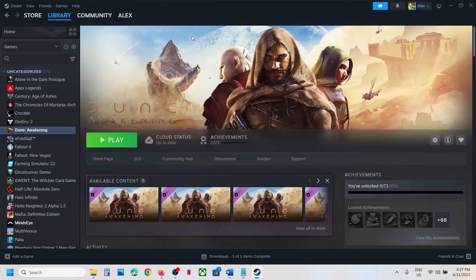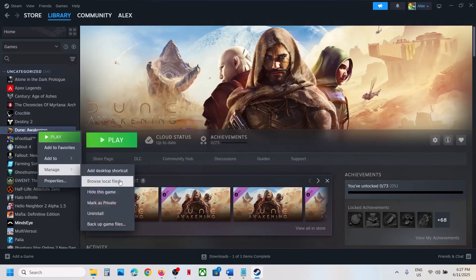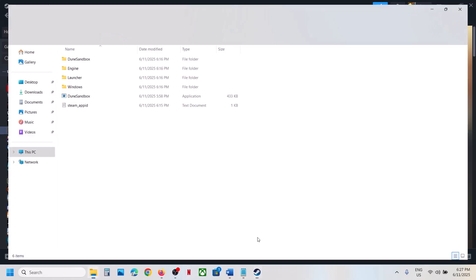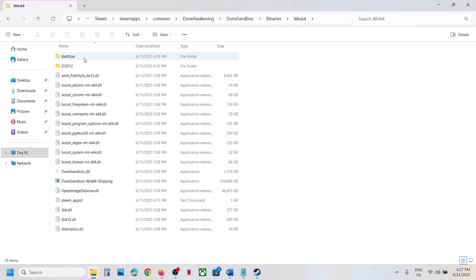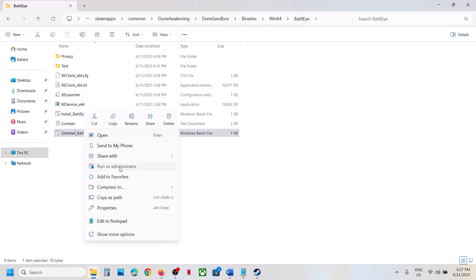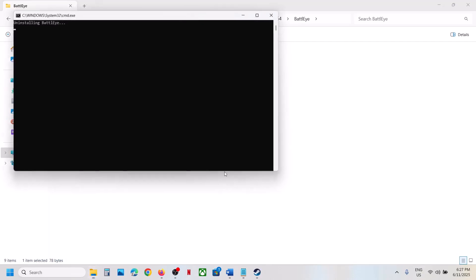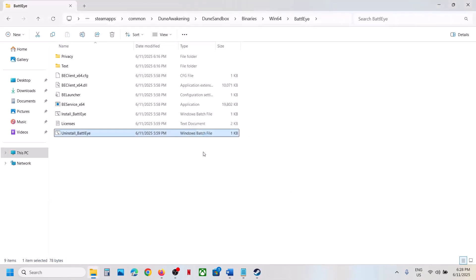If still not working, the next step is to uninstall and reinstall BattlEye. Right-click on the game, select Manage, then click on Browse Local Files. Open the Dune Sandbox folder, open the Binaries folder, then Win64. You will see a BattlEye folder — open it. Right-click Uninstall BattlEye, click Run as Administrator, click Yes to allow. When asked if you'd like to uninstall BattlEye service, click Yes, then OK.